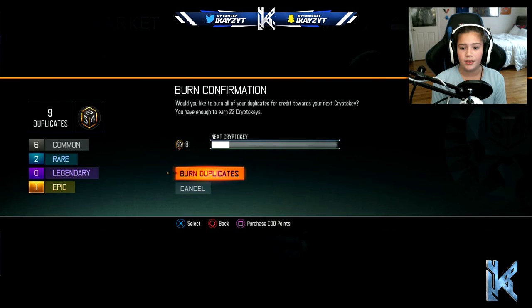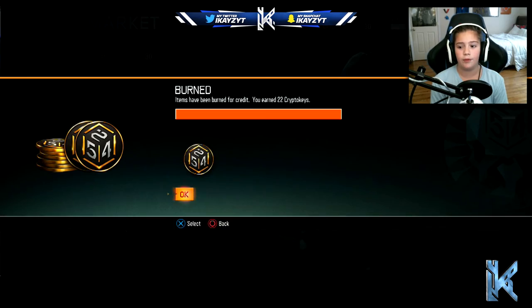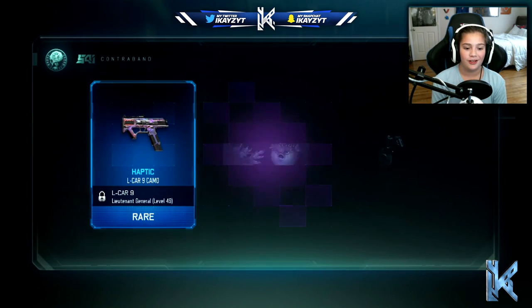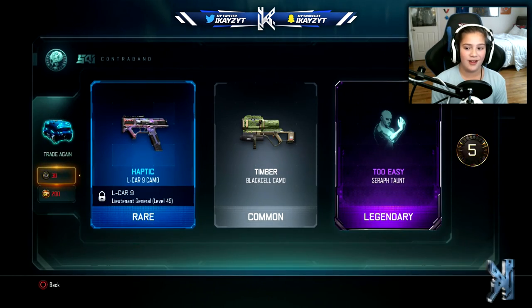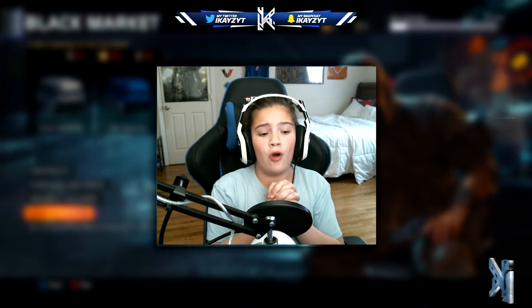Nothing good out of that one. We're gonna burn our duplicates now - nine duplicates, nine crypto keys. I don't know if that's gonna get us anything really, probably not. Maybe just enough for one more - whoa, okay, one more opening! Hopefully we get something good here. Haptic camo for the KN-44 - you get a lot of haptic camos! Five crypto keys left, can't burn anything.